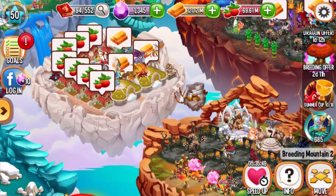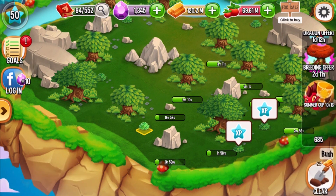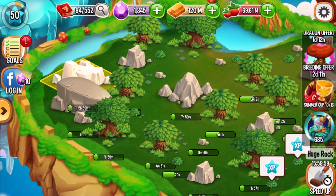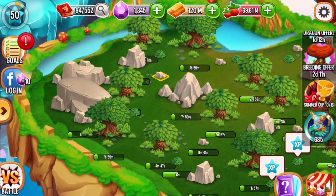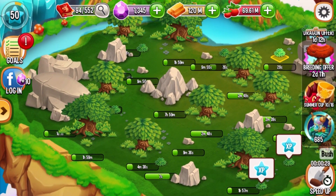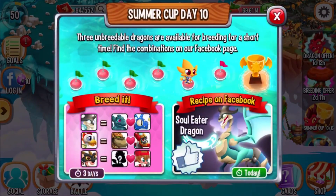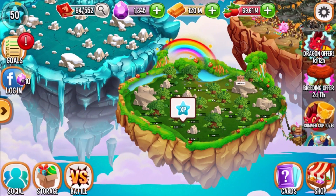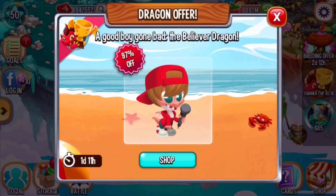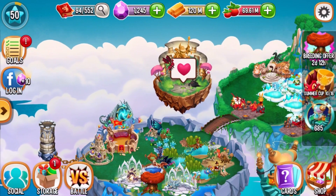Do we have any legendary dragons? I think this version of the game has less stuff. Let's clear this thing. We're gonna buy this — the Believer Dragon. If you haven't picked up the Believer Dragon, this is based on Justin Bieber. We're gonna get it — it's only a hundred gems. I don't have many legendary dragons. We're gonna store it. We'll be back next time as we continue on in Dragon City.